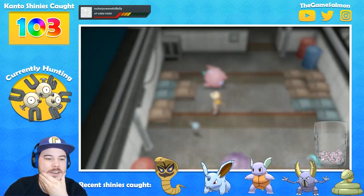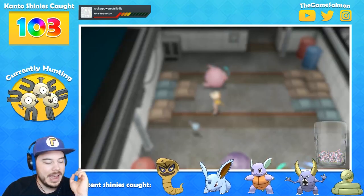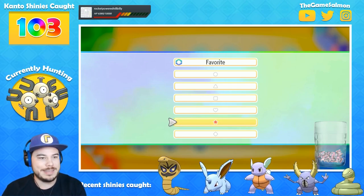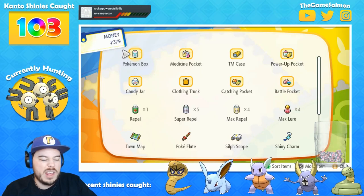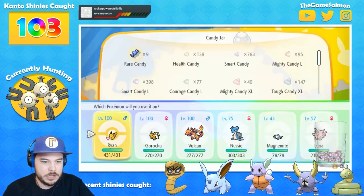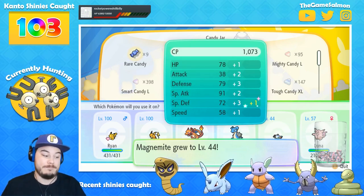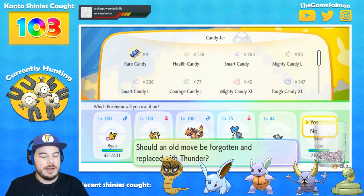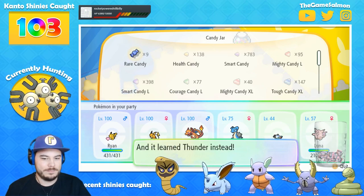If you're watching this on YouTube after the fact, subscribe and check out the main channel. Got it — we got it. I gotta evolve it now. Let me do the marking. I need a name for this, guys, so please send me name suggestions in the chat. Let's use one of my rare candies on this Magnemite to evolve it. Magneto is actually not bad. Nuggets? Sparky? I can't tell you how many electric-type Pokémon I've named Sparky over the years — it's just the go-to name.